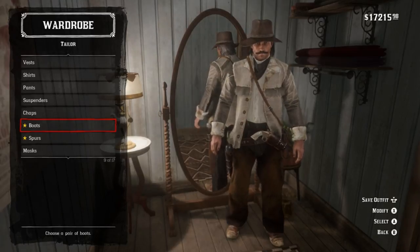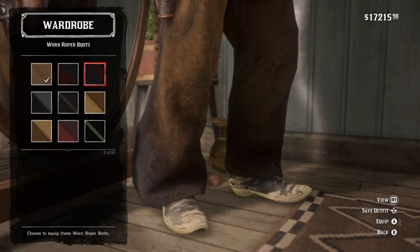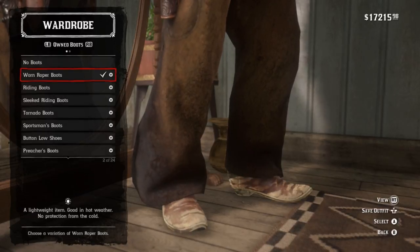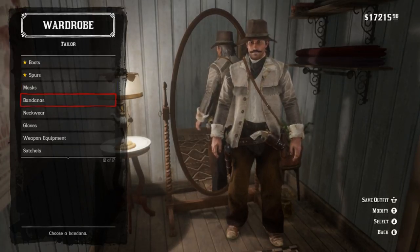Boots and spurs are again completely dealer's choice, as the cigarette card kind of cuts off right below the shin, so I honestly don't know what he's actually wearing. I'm not even going to try to offer a suggestion — I just threw on what I felt would work and I'm still going through options.